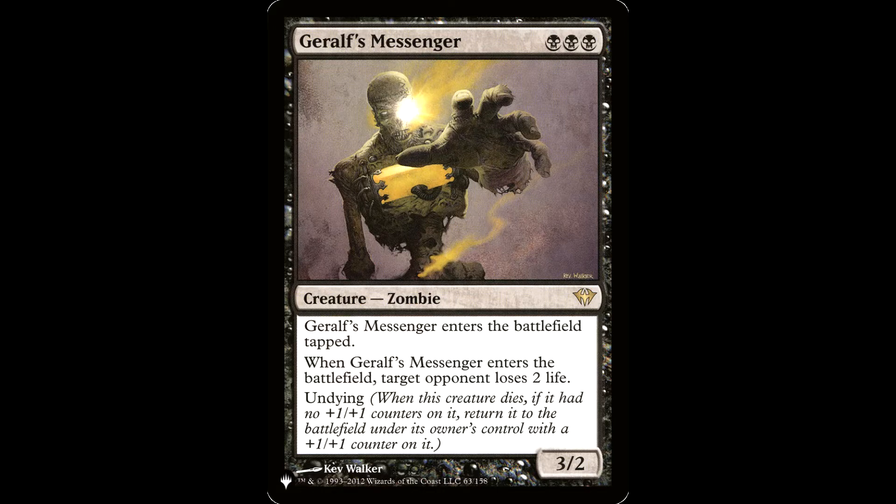How about Geralf's Messenger — black, black, black for a creature. It's a Zombie, 3/2. Geralf's Messenger enters the battlefield tapped. When it enters the battlefield, target opponent loses two life, and it has Undying. So with Ashnod's Altar or Phyrexian Altar, you can pay one mana to remove the Undying counter, then sacrifice the Messenger on the altar. It returns with a +1/+1 counter, then use the mana to activate Gaev to remove the counter. Rinse and repeat until everyone is dead to Geralf's Messenger's enter-the-battlefield trigger.